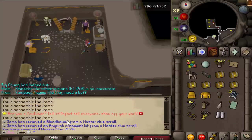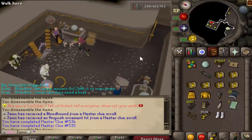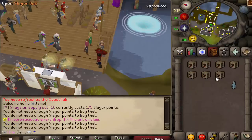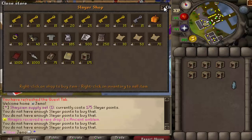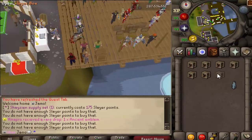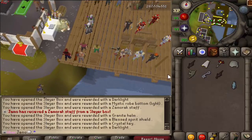I just got the Woodhound pet. I don't remember if that's even unique or not, but yeah. These just came out — they're called Slayer Boxes. They're in the Slayer Shop, 175 points. They don't really have anything I would need, so there's no real reason to buy them. But this is a small look at what you can possibly get.